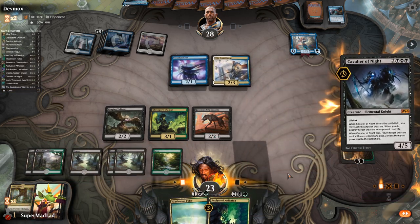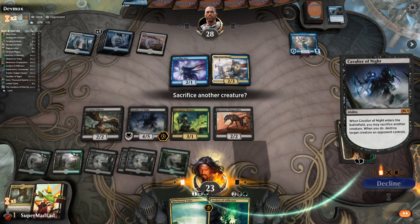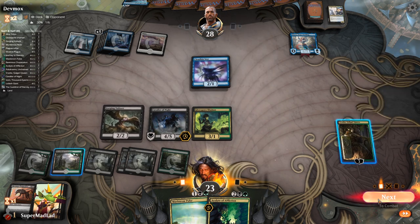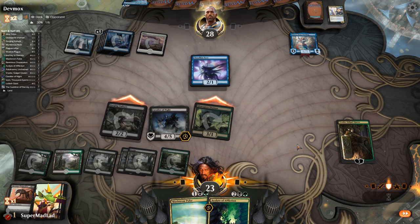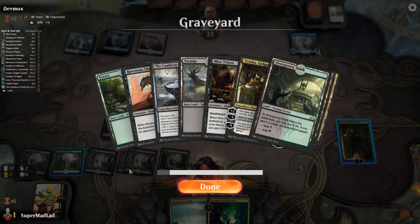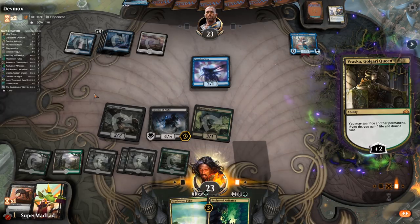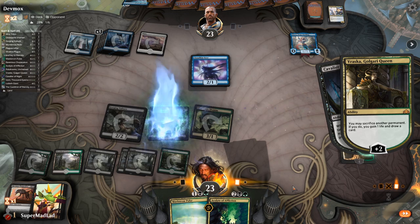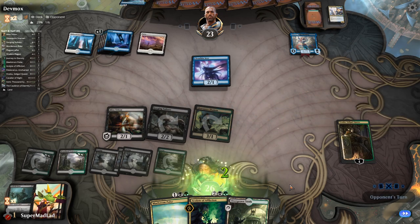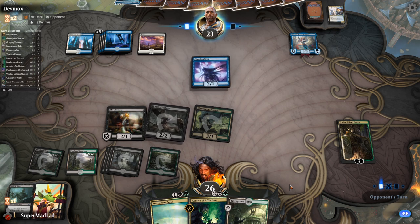We sack Chupacabra to kill the Spellbinder, swing for five, then tick up Vraska and sack Cavalier to get back Mire Triton — hopefully thin the deck out a little more and build up Cauldron value. Mire Triton comes down and helps out. We actually added more to the graveyard, as expected since half the deck is creatures.